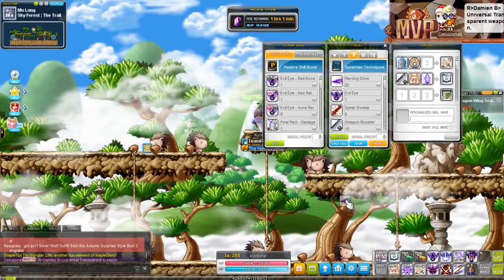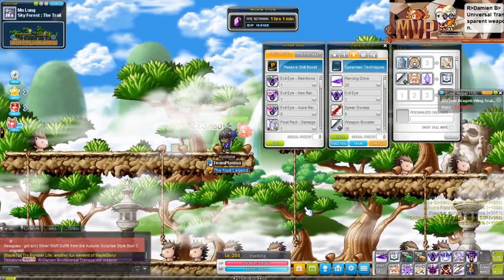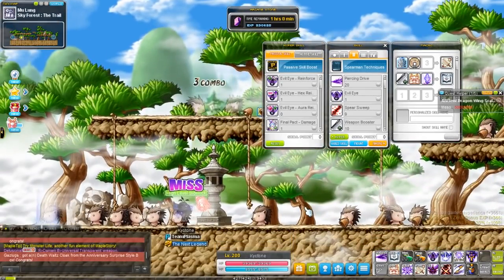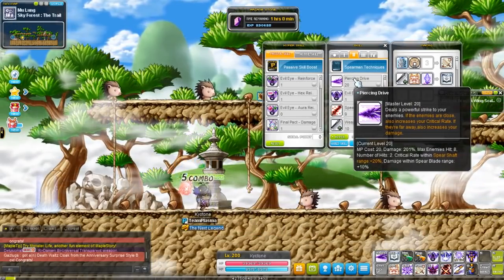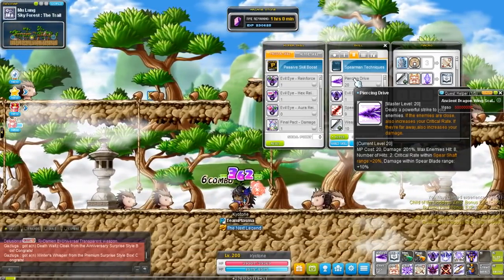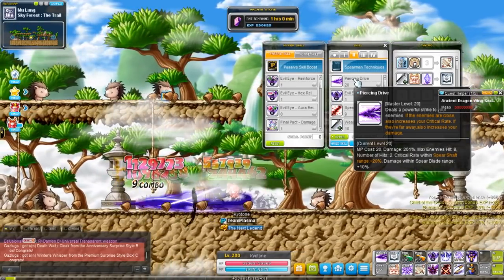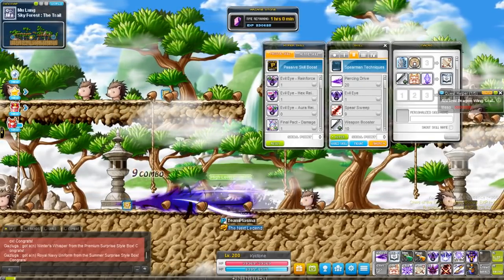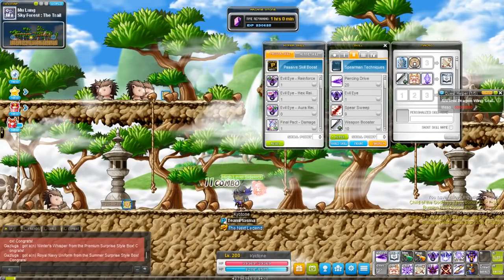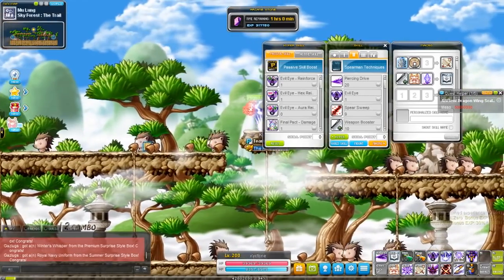In second job, you get Piercing Drive. This attack has a unique property where, if an enemy is close to you, you do extra crit rate, but if they're far away from you, you do extra damage. It goes by the little ring that shows up when you attack. If they're on the closer side of the ring, your crit rate is increased; if they're on the part furthest away from your character, you get more damage.